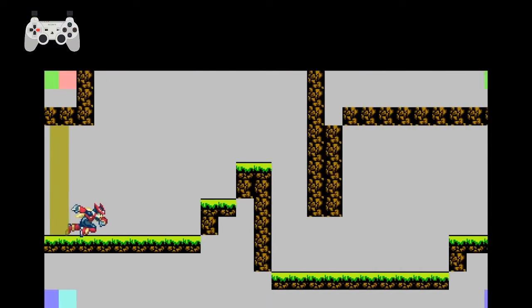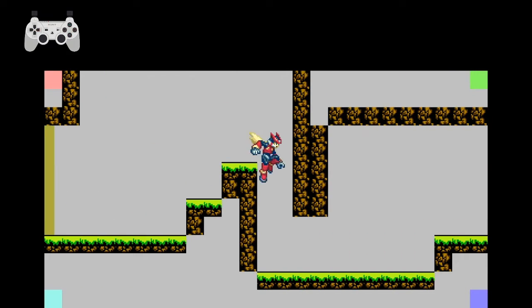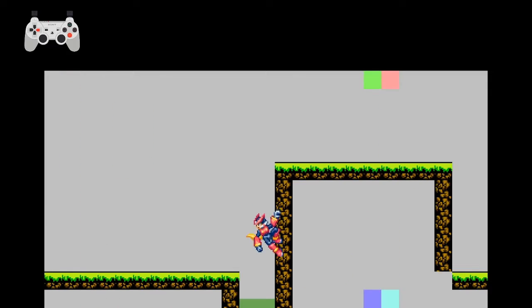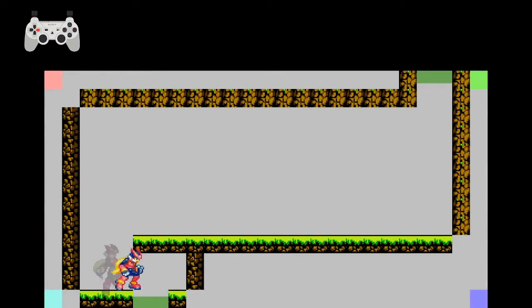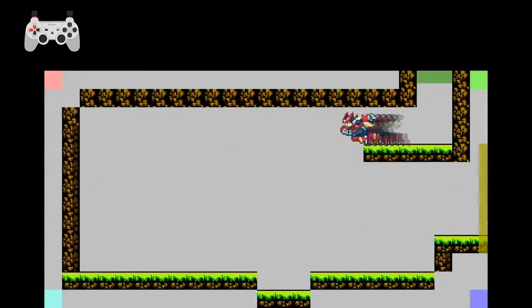I got room transitions working, which took me a long time. Having the camera just follow the character was not nearly as bad as making it so that the screen actually slides slowly and you can't do anything in the meantime. This is obviously a stage that's based on the planes from Shovel Knight.